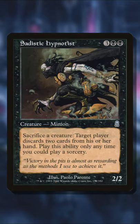Sadistic Hypnotist is a very powerful sac outlet that not a lot of people play, but each time you sacrifice a creature, an opponent has to discard two cards.